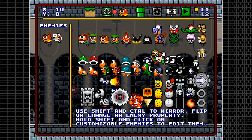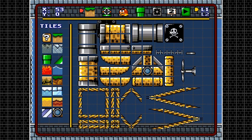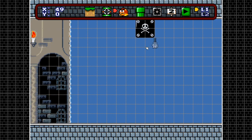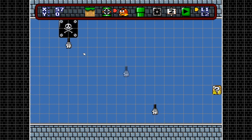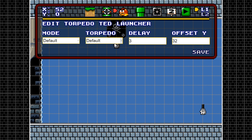Next enemy is the Torpedo Ted — possibly the first underwater enemy. This is the Torpedo Ted generator. You place the launcher like this, then hold shift and click the hand to customize it. As for launch direction: target-left launches torpedoes to the left, target-right only to the right, and target-Mario points wherever Mario is — quite advanced for a game like this.